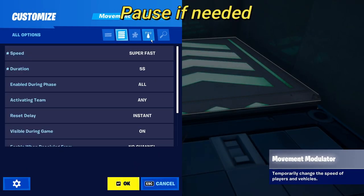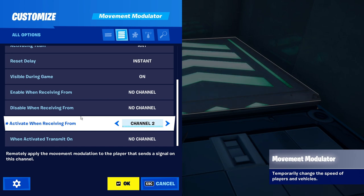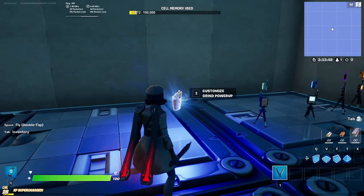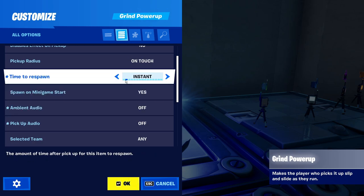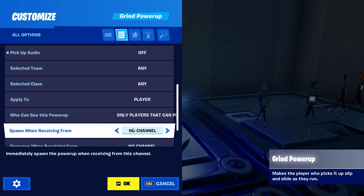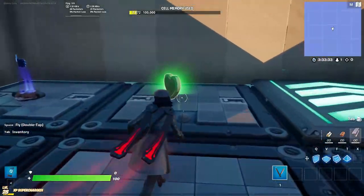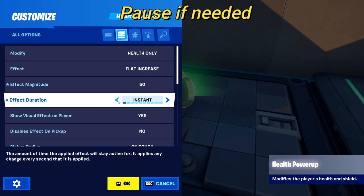For the damage multiplier power-up I used channel number one. For the power-up that makes me go fast I'm going to use channel number two. For the sliding power-up I'm going to use channel three — remember to copy the settings. And for the last power-up I'm going to use the last channel from the last Signal Remote Manager device, which is channel number four.